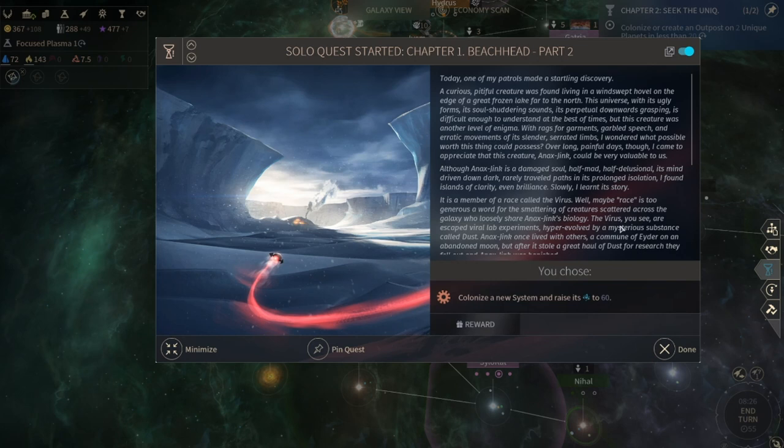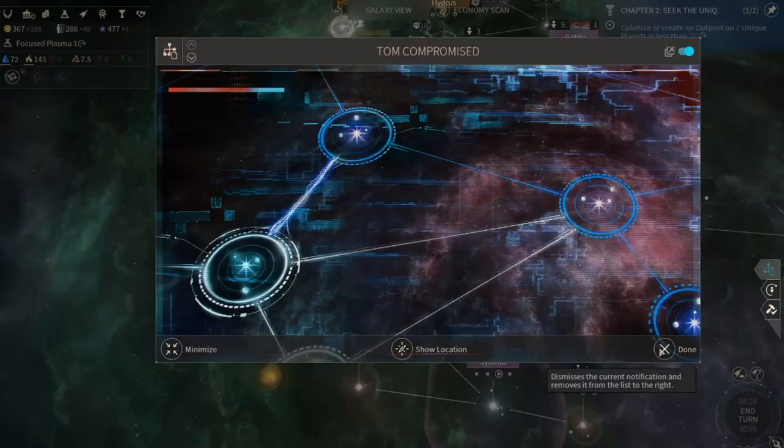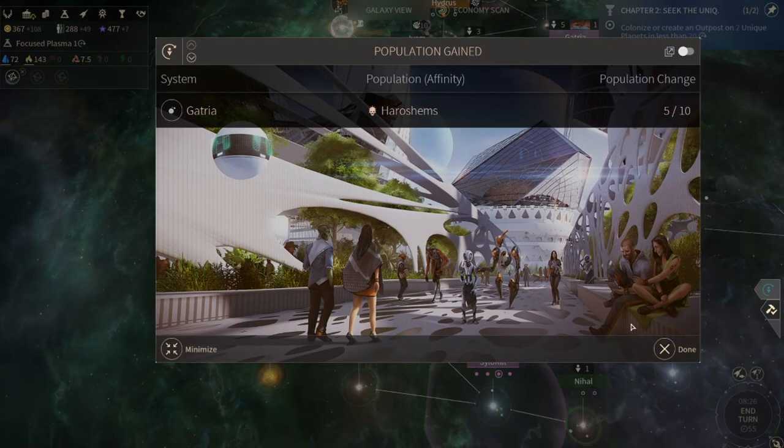I kind of want to do this - colonize a new system and raise its population science to 60. We can kind of get this easy. I kind of want this guy - we're gonna recruit him. Life is full of unexpected events and questions, isn't it.